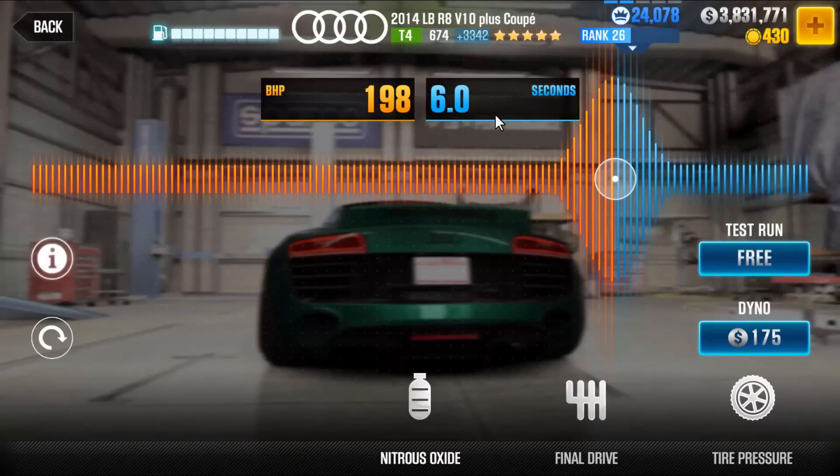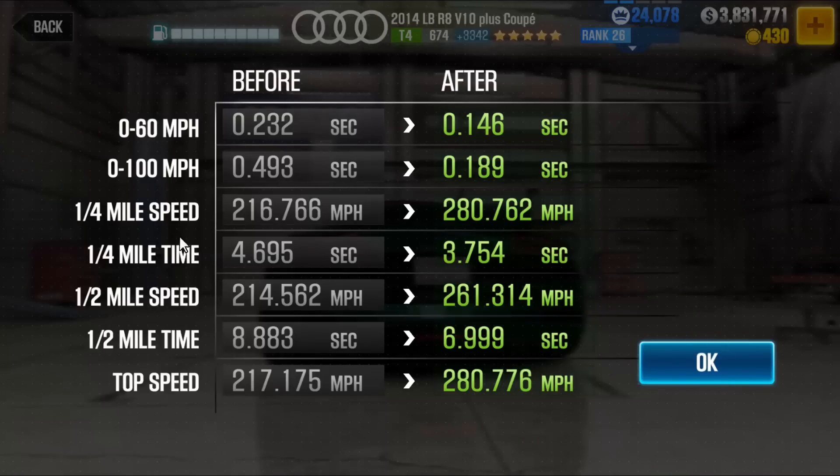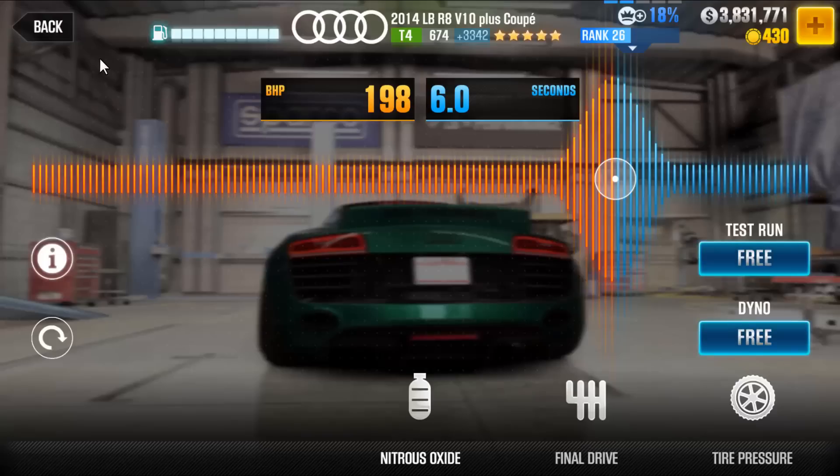If you modify the nitrous correctly you should get 342 — that's the max for this particular car. Half mile: 7 seconds, quarter mile: 3.7. If you can hit that, great; if not, you're still going faster than you should. Anyway, that's pretty much it — have fun, thanks for watching and thanks for downloading.